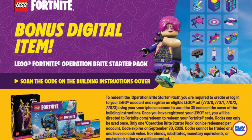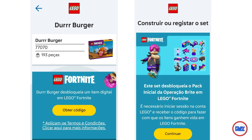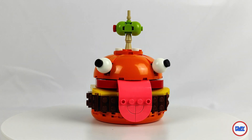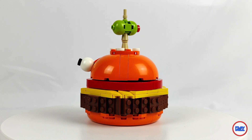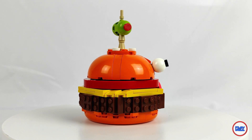For those who play the game, if you register the set at LEGO.com using the QR code in the instructions, you'll receive the Bright Starter Pack in-game. When registering the set, you'll also be redirected to fortnite.com/redeem, where you'll receive a code that allows you to redeem this pack, which includes an outfit, a back bling, and 13 decoration items — the decor bundle.